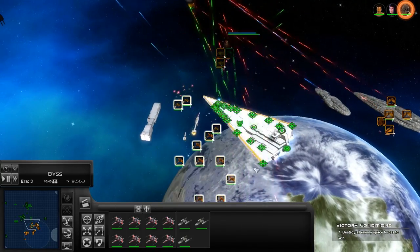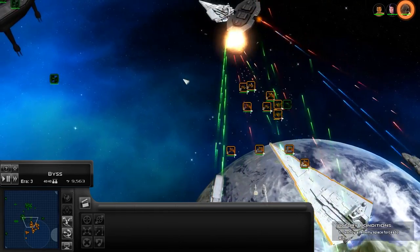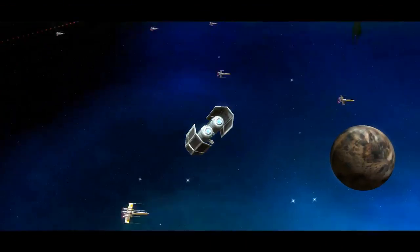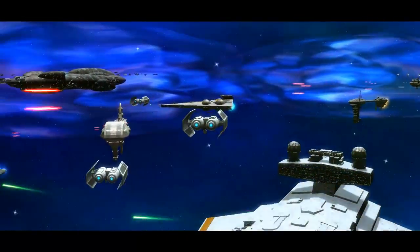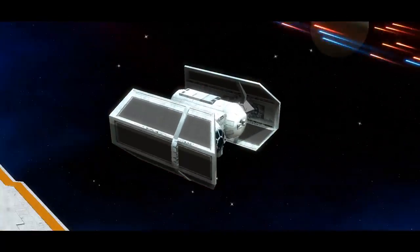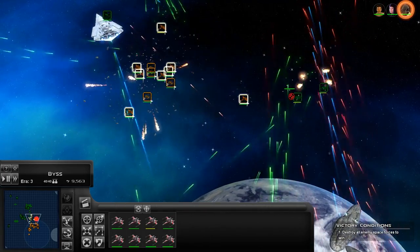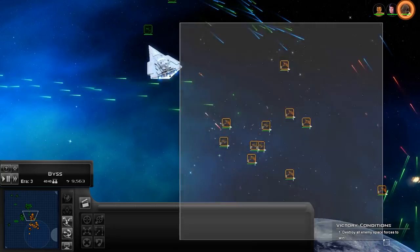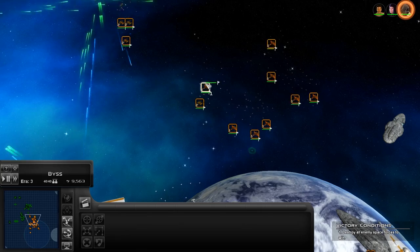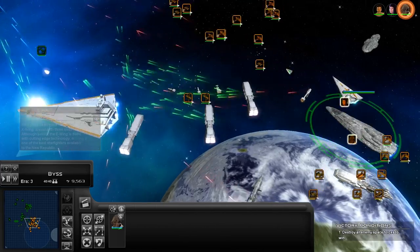Let's really engage this. Alright, engage the Golan platform. Imperial bombers — I mean New Republic confiscated TIE bombers — are on the way. It's dead. X-wings swing and engage. Come on bombers, I don't want you to get too close to these TIE fighters. They did not chase. Mon Cal ships, let's move up.